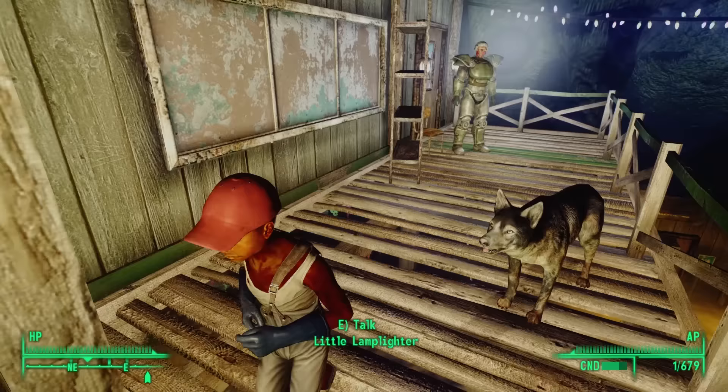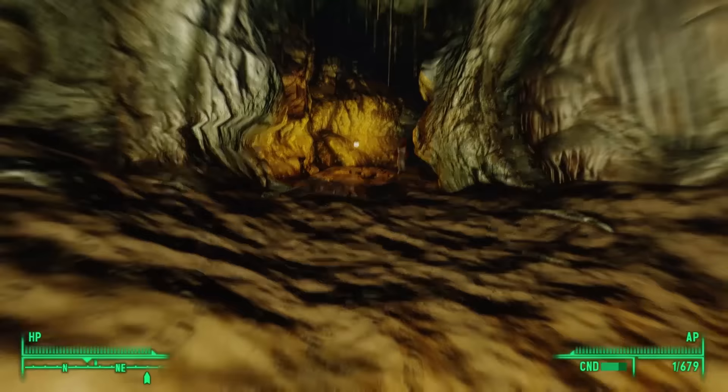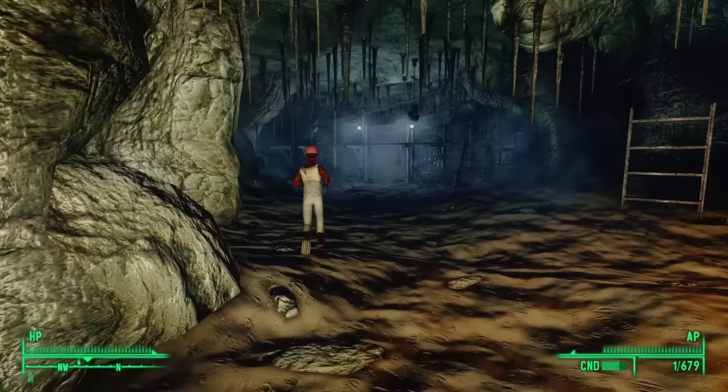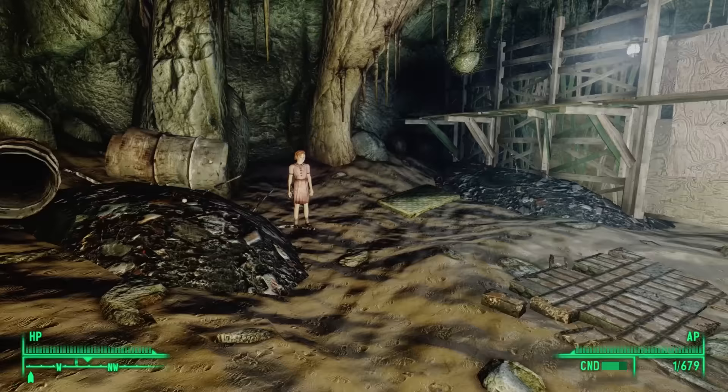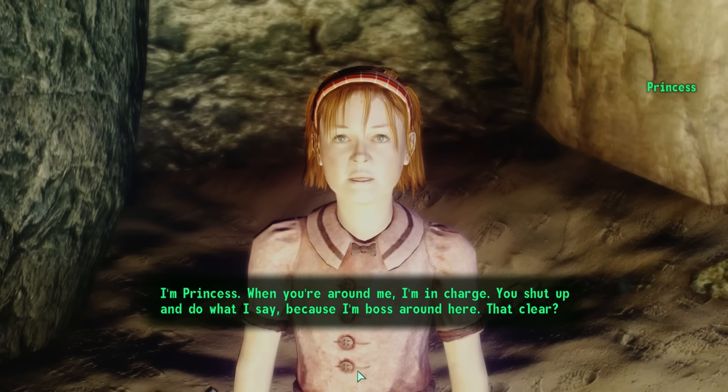A little lamplighter runs down the stairs and dashes toward Murder Pass. Racing after him to save him from death, we arrive in a big room — and it's walled off. Here we find Princess: 'I'm Princess. When you're around me, I'm in charge. You shut up and do what I say, because I'm boss around here.' She threatens to have RJ kick us out or lock us in the vault if we don't comply.